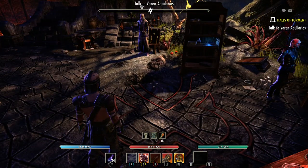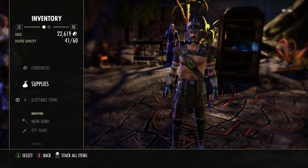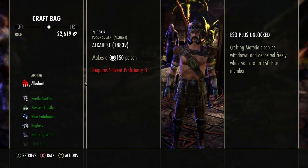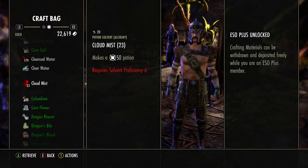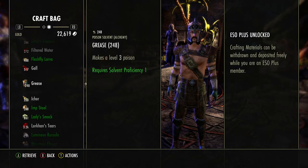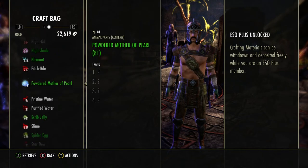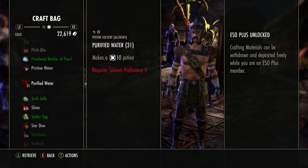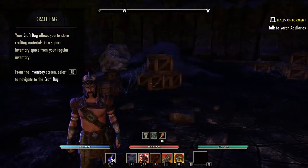Your inventory will fill up very quickly. If you don't have the Craft Bag — meaning you're not paying the monthly ESO Plus fee — you're going to have to pick and choose what you keep. Do a search online for guides on what items to keep in your bag. If you don't have enough space, you'll need a bag upgrade — let me show you how to do that right now.